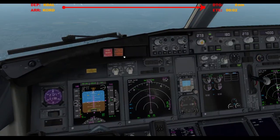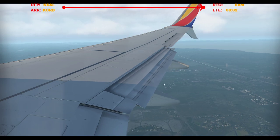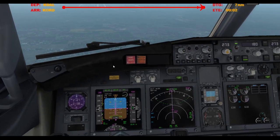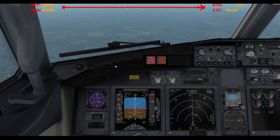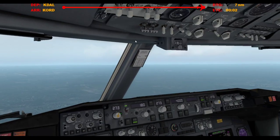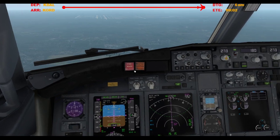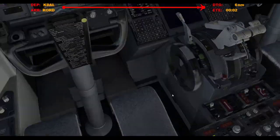Maintain 5,000 until established, cleared — steering wheel in front of us. Speed brake armed. DR1. Mile and a half from SICA. Did I ding the cabin? I'm sure that's done. We'll start bringing our speed back now. A half mile — we'll switch over to tower.